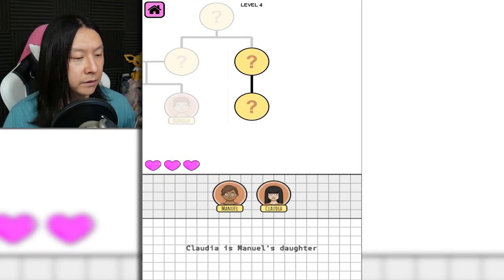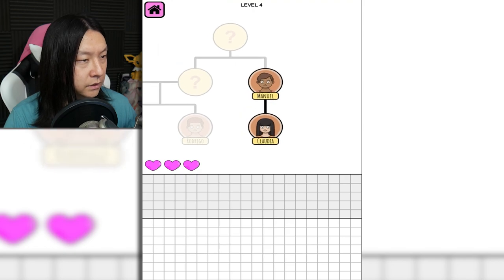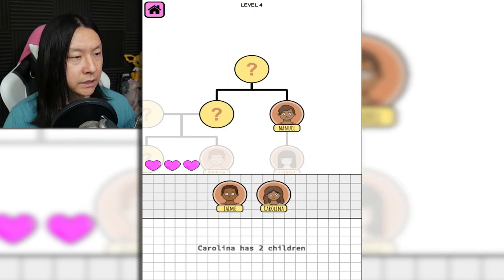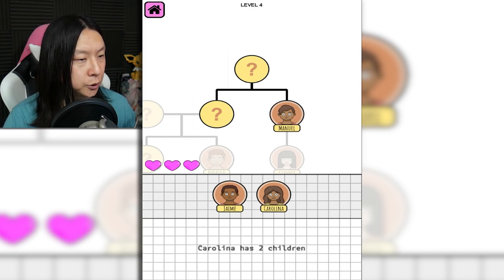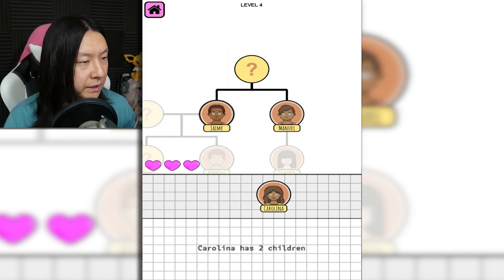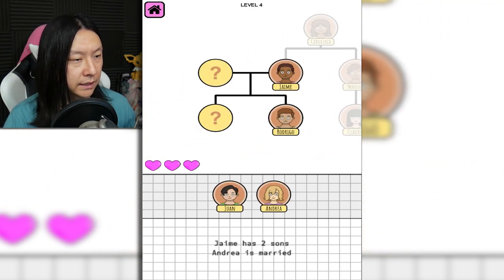Claudia is Manuel's daughter, so Claudia is the daughter of Manuel. And this is like a multi-tiered family tree now — it's like a wedding cake, there's multiple tiers. I'm putting it together piece by piece. Carolina has two children, which would be Jamie and Manuel.